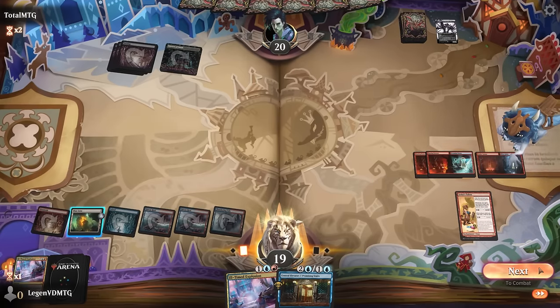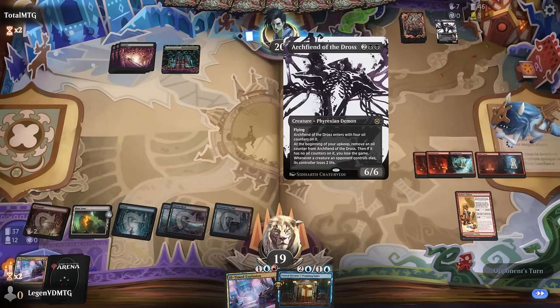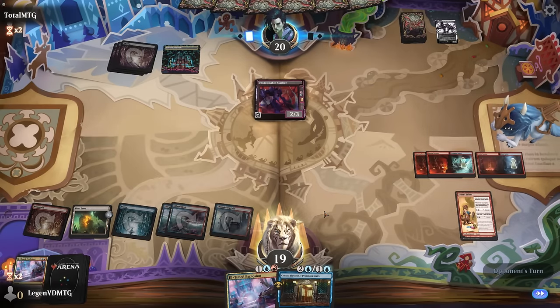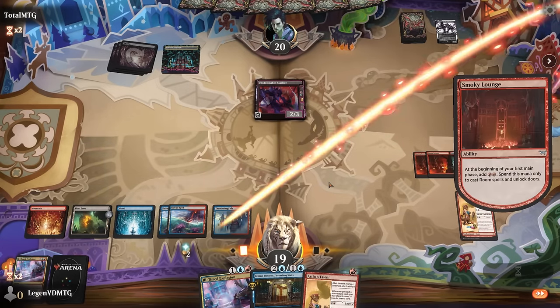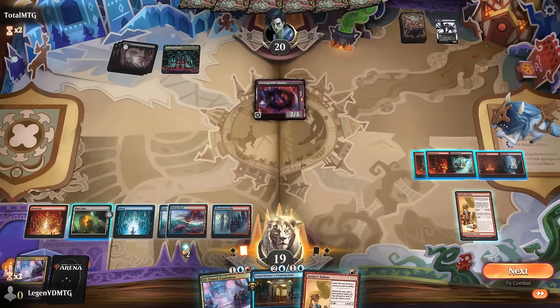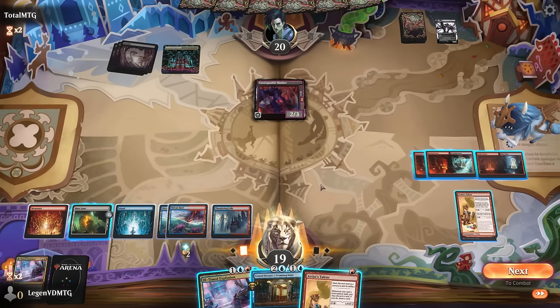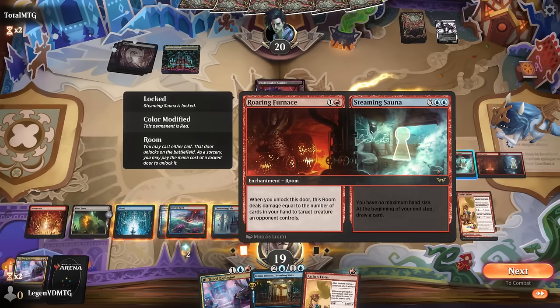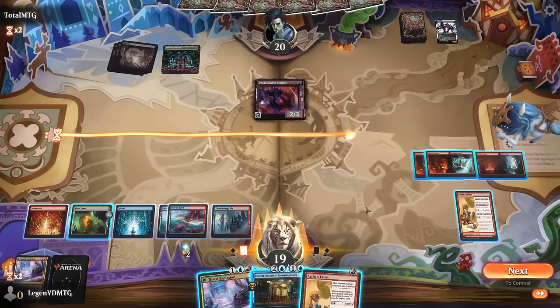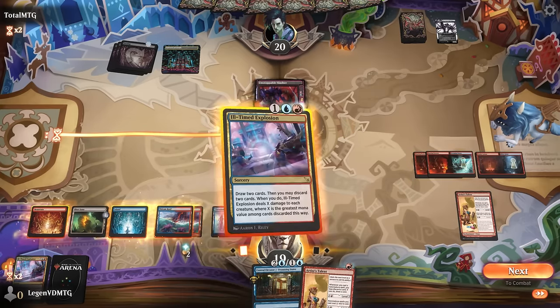We finally got rid of their Unstoppable Slasher, but the opponent has another one. We need to respect the possibility of a Blood Letter killing us out of nowhere. We could make a blocker with a spirit token to just trade for the Slasher so we don't die on the spot — no removal spell they can cast for one mana with Cavern of Souls, so that's relatively safe. But that's four mana, so I can't also unlock the Steaming Sauna.